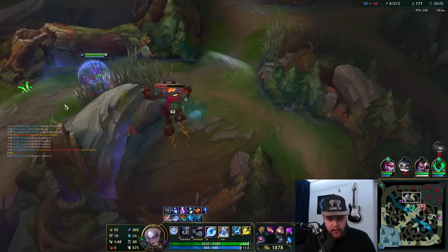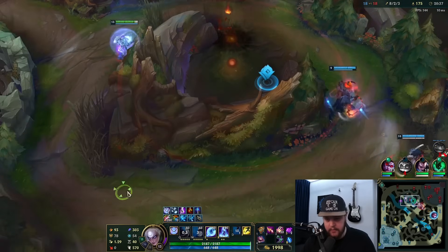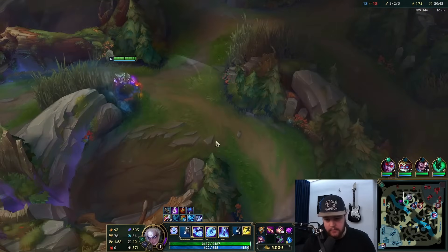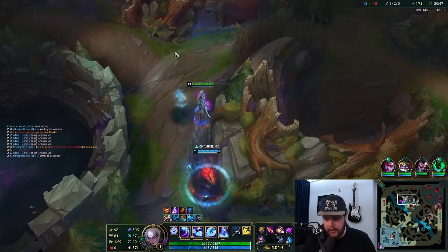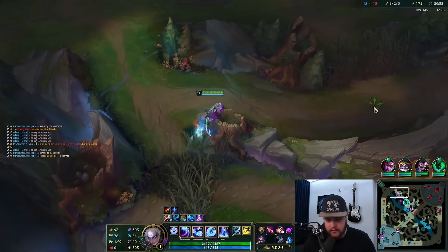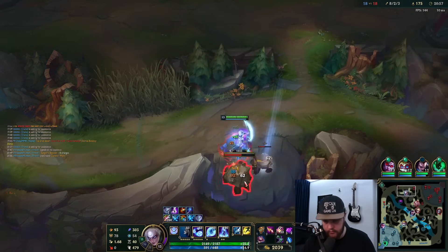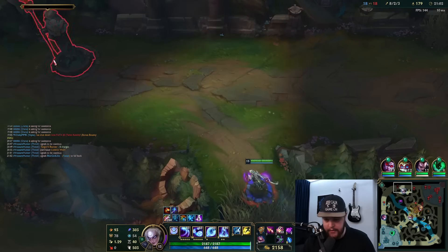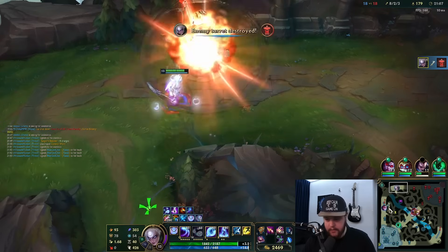I have a smite upgrade — that's mine, thank you red buff. No Thresh — oh, he already had one, okay, that's fine. My Rift Herald is becoming interesting. I think I just take this turret with auto attacks from this HP range. I want to take his camps as much as I can still. I'll just auto attack this turret down — there he goes, good, free money.